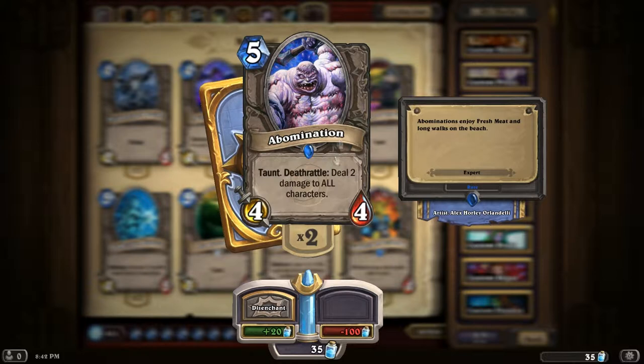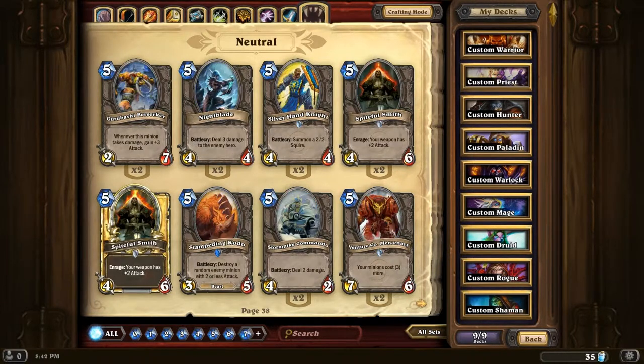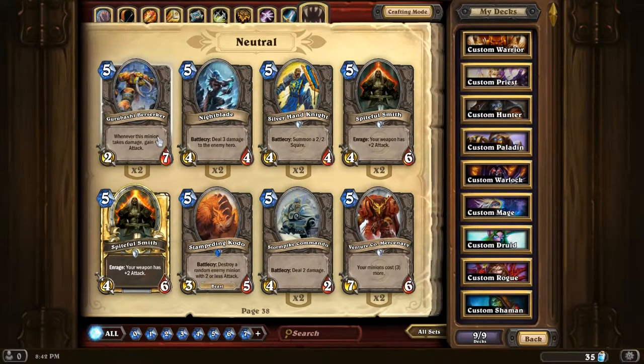Abomination - it can be useful just as a bit of AoE on its own, but it'll wipe out your own team if you're not paying much attention. Stampeding Kodo - now this is a nice card. Destroys a random enemy minion with two attack or less. So if somebody's got a Mogashan Warden, throw this guy down - he goes down. Even a Gurubashi Berserker before it gets a chance to buff itself up, throw this guy down and take it out of the game nice and quick.